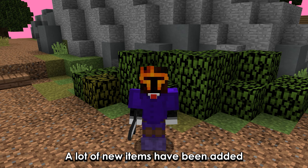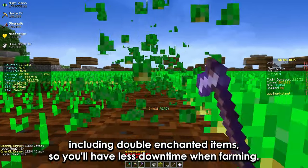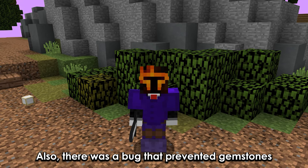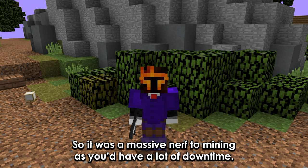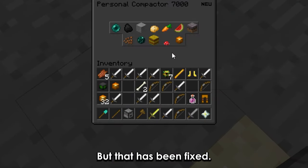A lot of new items have been added to the sacks, including double enchanted items, so you'll have less downtime when farming. Also there was a bug that prevented gemstones from being super compacted, which was a massive nerf to mining as you'd have a lot of downtime, but that has been fixed.